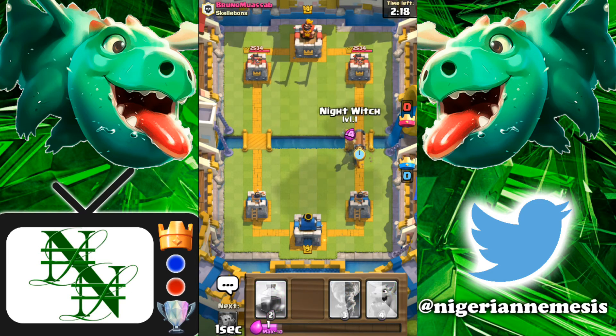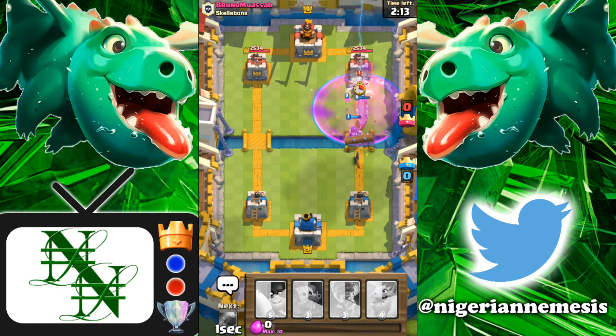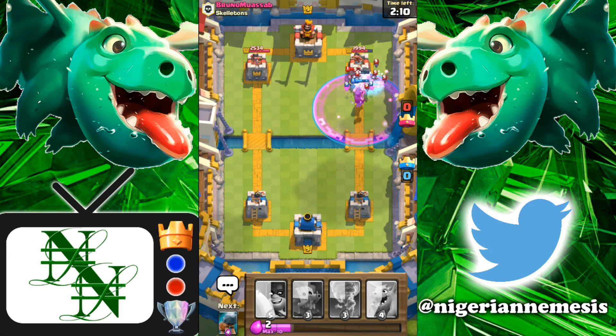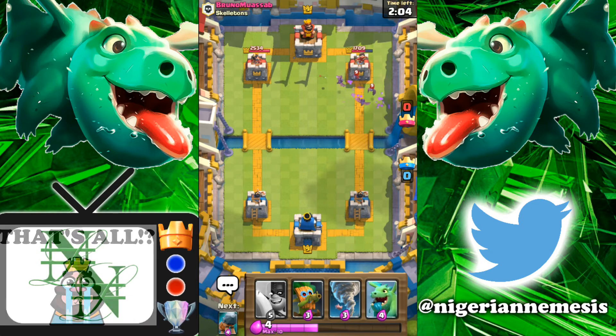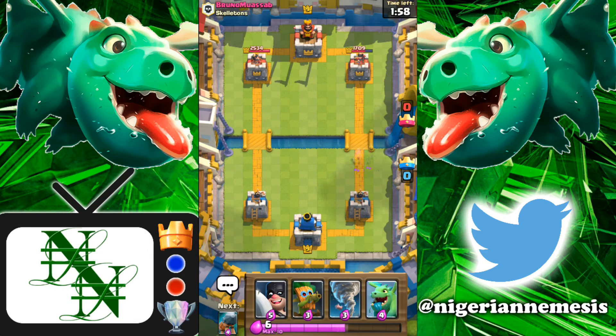We're gonna send in hot here with the battle ram and the night witch and rage this — it's gonna be absolutely crazy. Look at the battle ram — it's gonna go all the way to the tower and actually get a connection even with the executioner standing there. We have bats on bats on bats — there are so many bats on the map. That's gonna do some great damage for us; his tower is already down to 1709. We are looking pretty good with this deck.